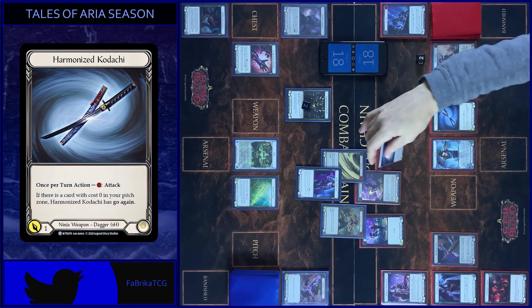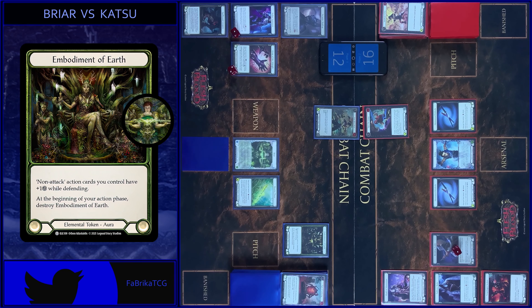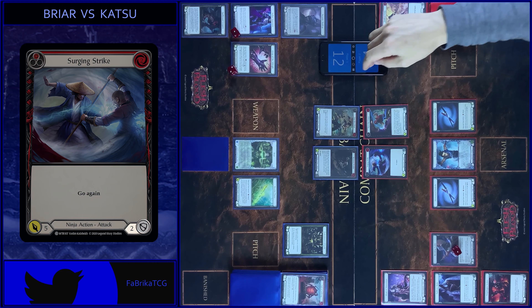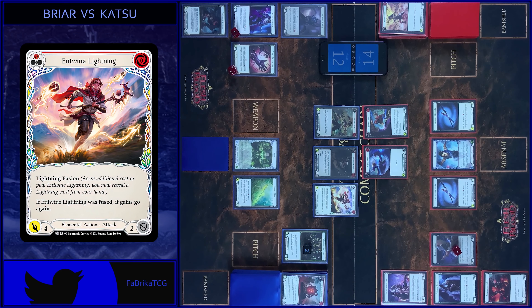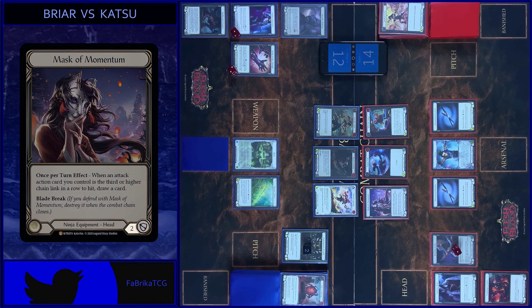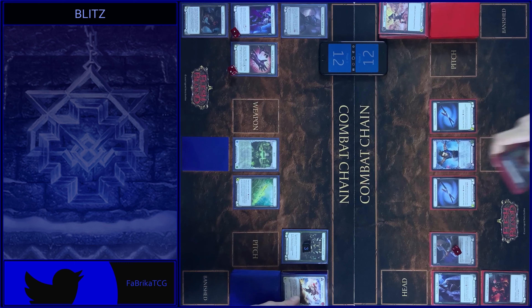I start with Scar for Scar — four damage with Go Again. Block three. No reactions? Take one. Create Embodiment of Earth token. Then I play Ravenous Rebel — four damage with Go Again. Block two. No reactions? Take two. Create one more token. And play Antwile Lightning — four damage. Block two. No reactions? Take two, create one more. That's all, let's close this combat chain. Passed on to you.